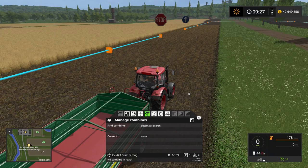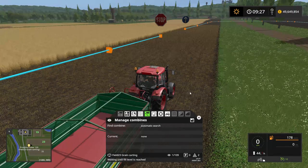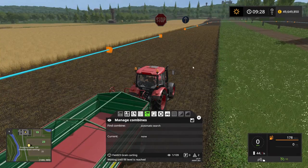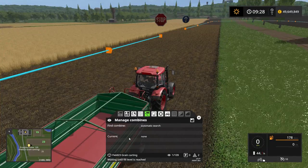The second the combine is ready to unload — there we go, waiting until fill level is reached. That was because the combine was actually outside of the field when it was turning around. But it has detected the combine and has now shut off the engine so it doesn't use any fuel, which is a nifty little feature. That's a new feature for Farming Simulator 17 — I don't recall that being in Farming Simulator 15.